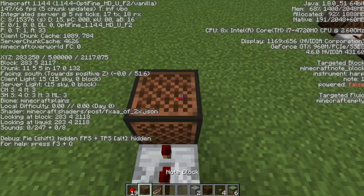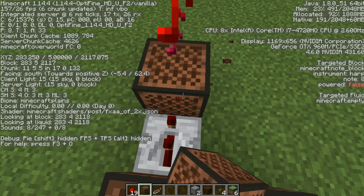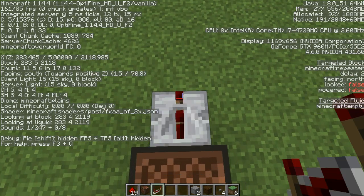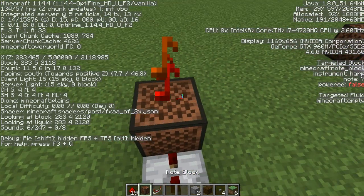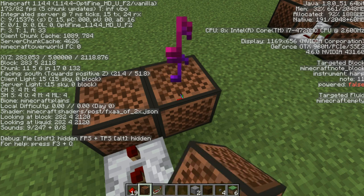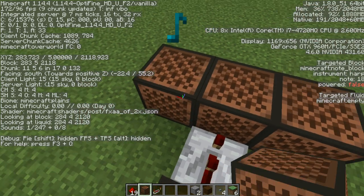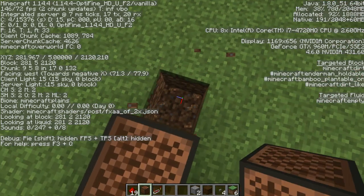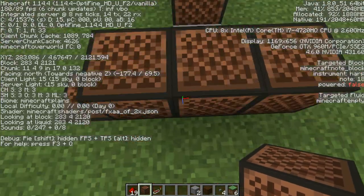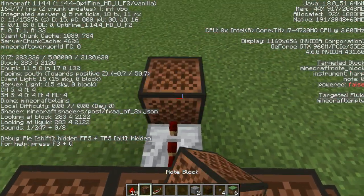Two ticks Normal 18. And Normal 14. Two ticks Normal 14. Two ticks Normal 18. Normal 21. Normal 18. And you want to come all the way to the side, go one block down, and do Normal 14. Place Redstone Dust under the middle note block. Two ticks Normal 14.